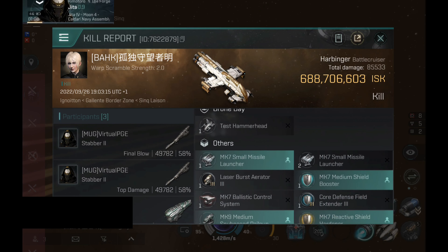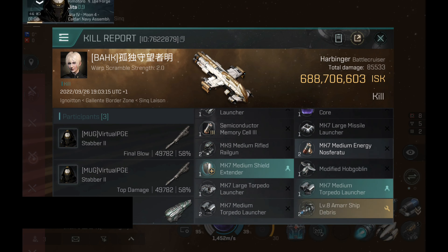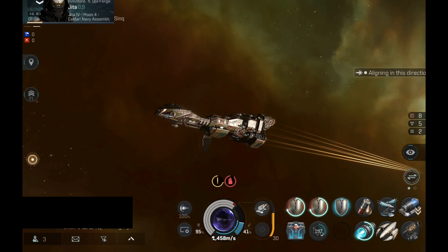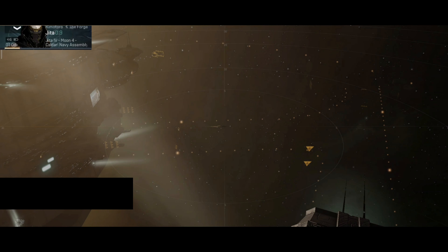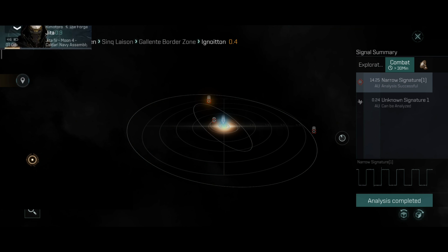That tank was questionable. So many cursed builds. They even had an ascendancy genomic core so they had good DPS, but the tank of that ship was questionable. Let's go to the next target.